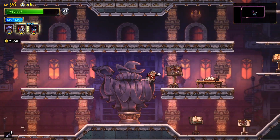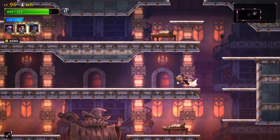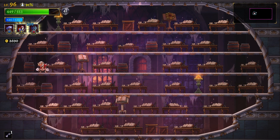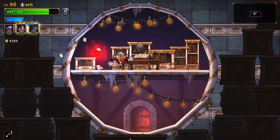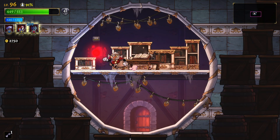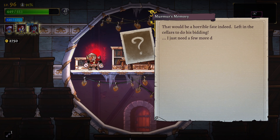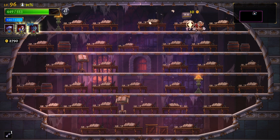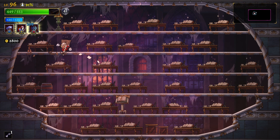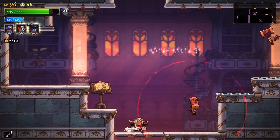I also have the unlock chest now. I think I'm gonna do a transition into a full-on farm run from the first area to the last one. But first, it should be in the west - left behind the barrel - here. I just pressed the button to enter and it happened. NPC: 'Keep it together - don't show Enoch you're unwell, you'll turn me into a box. That would be a horrible fate - left in the cellars to do his bidding. I just need a few more days to find a cure.' Scar discovered - Closed Space.